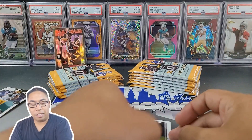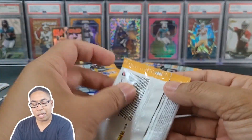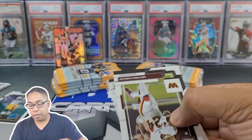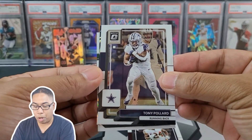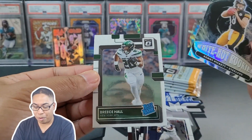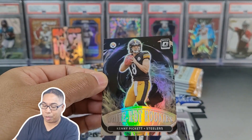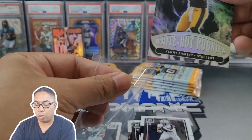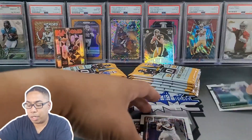Hopefully we're going to pull something crazy and it won't be that bowed out. I actually haven't seen any Optic really opened up yet, so I'm excited to get into this. We got Antonio Gibson, another insert - Tony Pollard. White Hot Rookies: Kenny Pickett. And Brees Hall. Definitely loving the look of that. Shout out to all the Pittsburgh fans out there. Pretty nice rookies back to back.